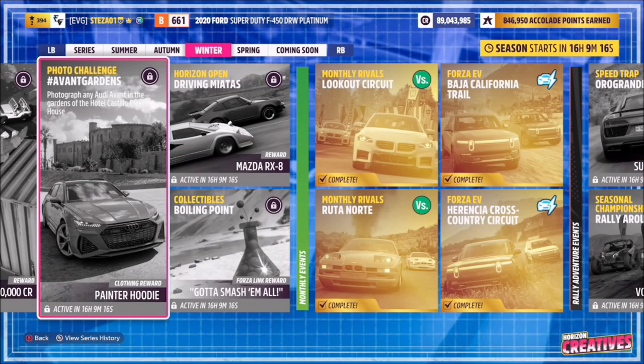Hello and welcome back to the channel. This week's photo challenge guide is called Avant Gardens, which wants you to photograph any Audi Avant in the gardens of the Hotel Castillo player house.